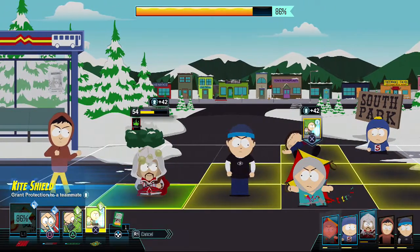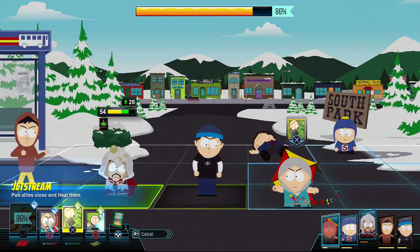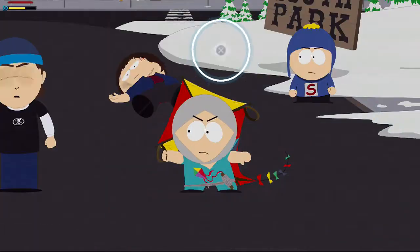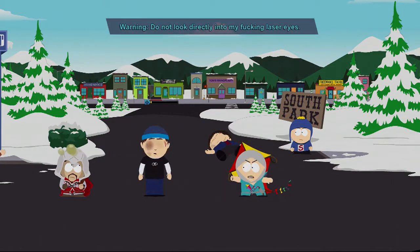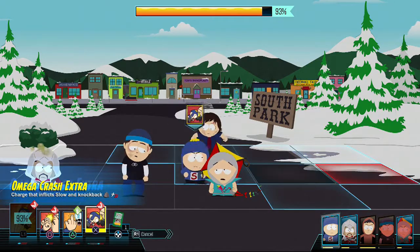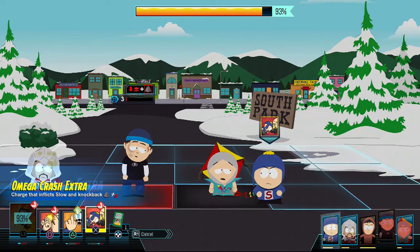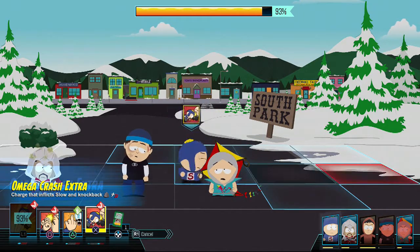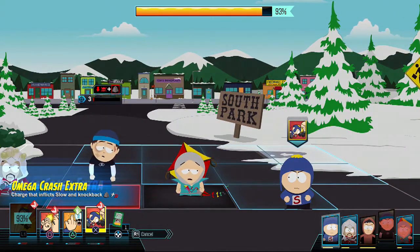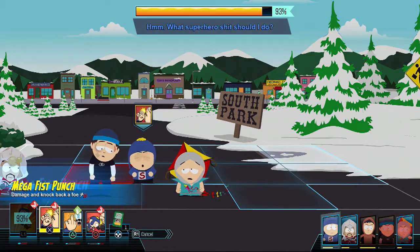What does that do? Grant protection to a teammate - we actually need it more than anything. Kill kite - laser eyes! There we go! Warning: do not look directly into my laser eyes. Charge inflicts slow and knockback. Alright, come on then, let's get him. Why can't we use it - is that because the thing is in the way? What superhero move did I do?